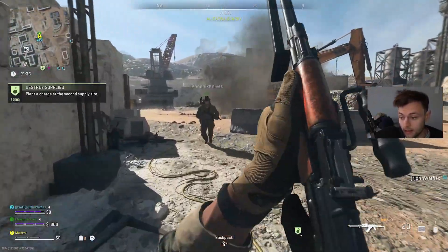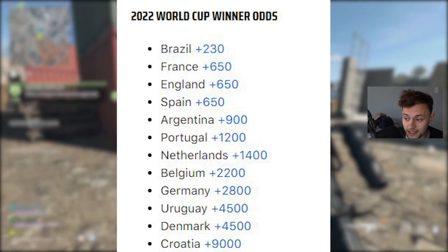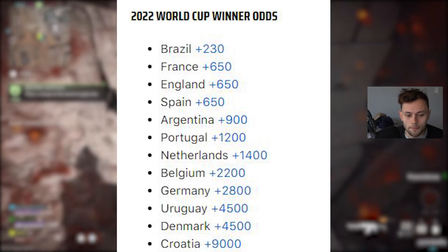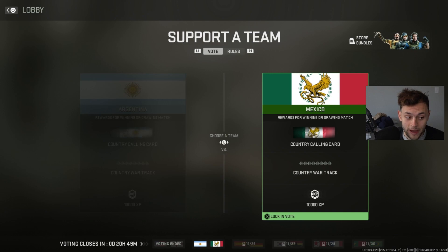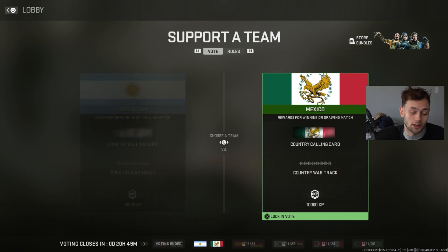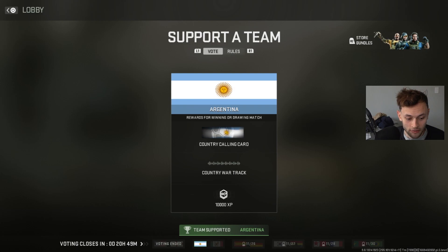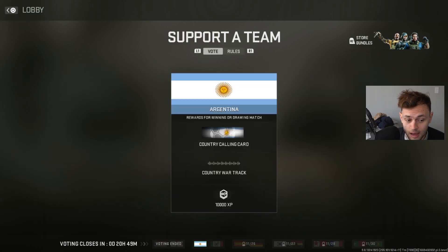Now is the time to get these limited-time blueprints. I have a bunch of World Cup odds up on screen - the favorite is Brazil, then France, England, Spain, Argentina, Portugal, Netherlands, Belgium, and Germany. I want to take a risk here; the World Cup has been pretty interesting and Mexico could pull it out. Argentina didn't have the best performance, but I'm going to go with the odds and vote for Argentina - locking in my vote now.